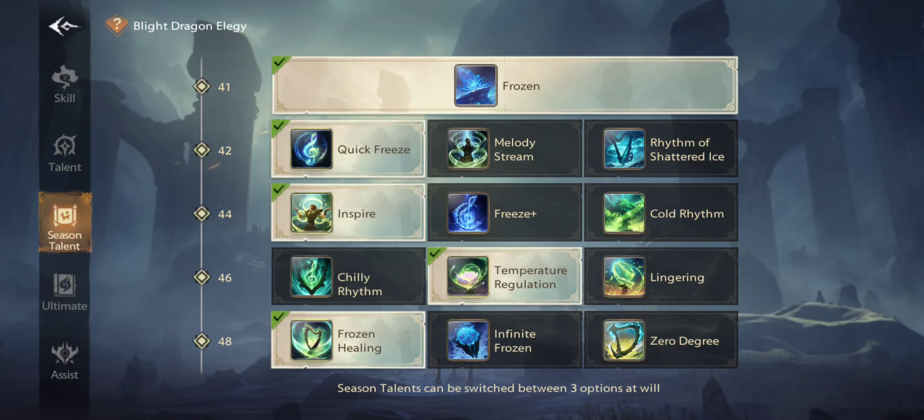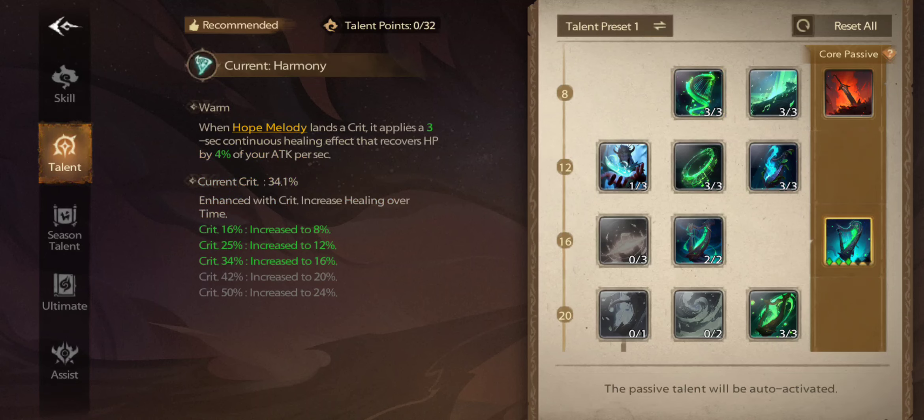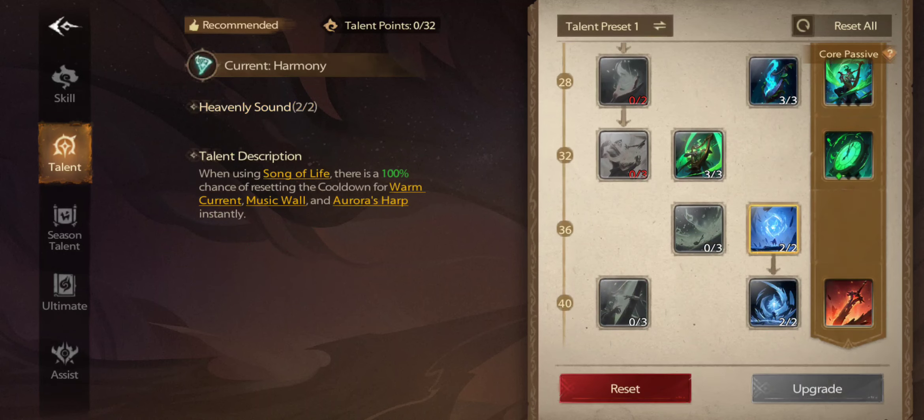For the talents I'm using right now — I just got to 34% critical right before the video — this is the build I'm running. This one here is optional; you can remove it if you want.